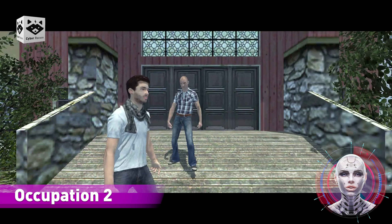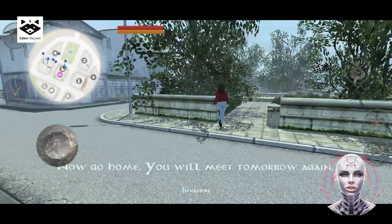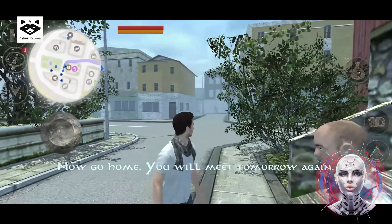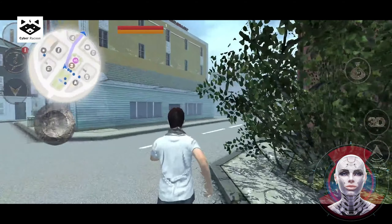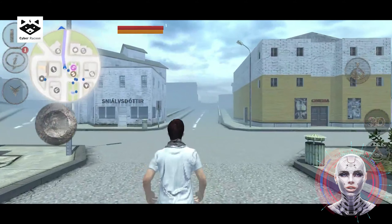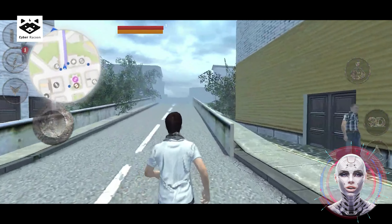Occupation 2. Scientists have discovered an ancient alien artifact. It was activated and a giant alien mothership appears in orbit of the Earth. People began to turn into zombies and monsters. Most governments collude with extraterrestrials. Try to survive in a new world filled with creatures and monsters, and try to correct the scientists' mistake.